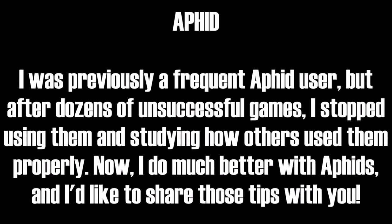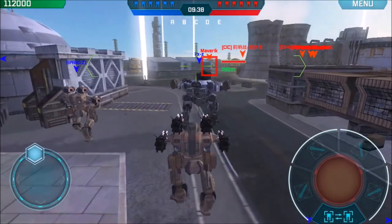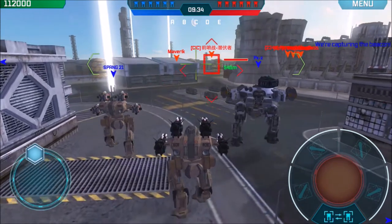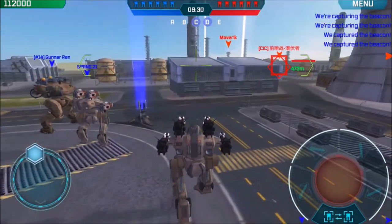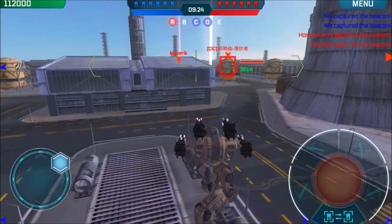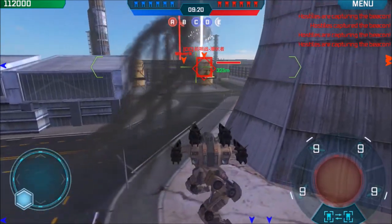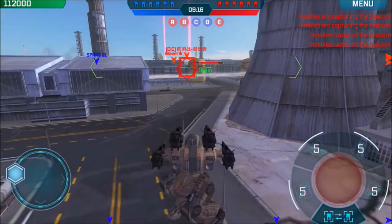Here are my tips for getting the most out of aphids. First, focus on the angle. I've discovered that aphids miss very easily if you fire straight ahead, meaning with your crosshairs aimed directly at the target. It makes sense especially if the target is moving. The trick is to rotate just a little bit ahead of the target if it's in motion. This way the aphids are moving in unison with the target and they meet at the same point.